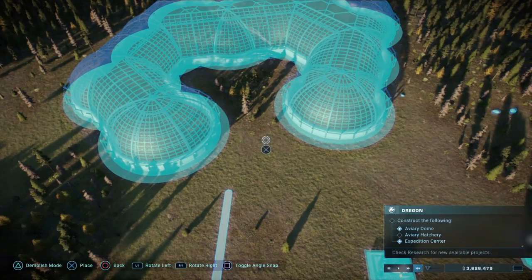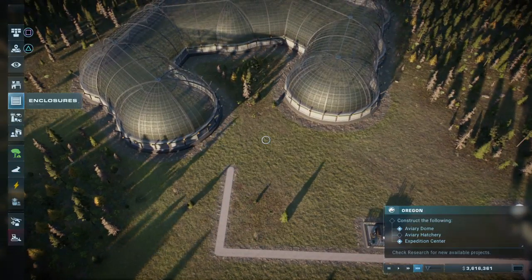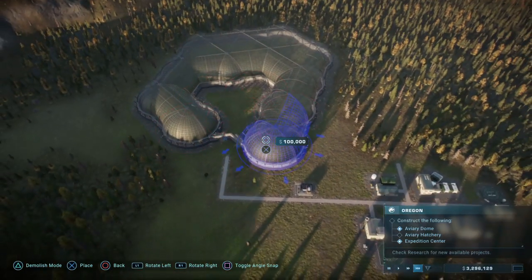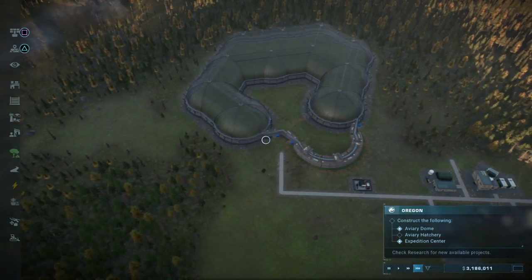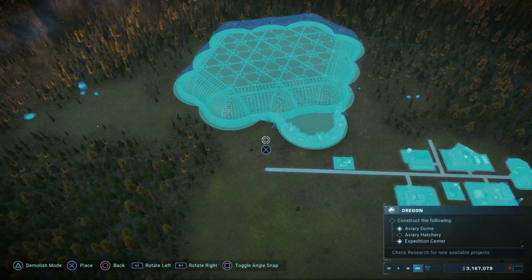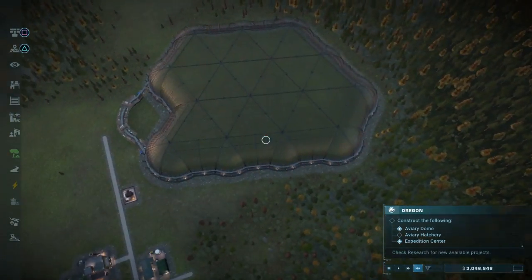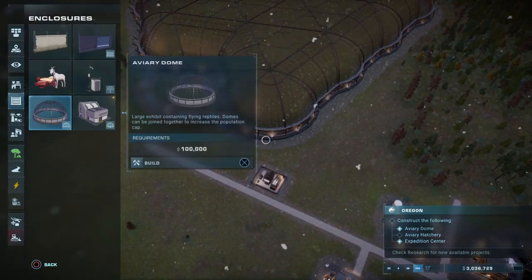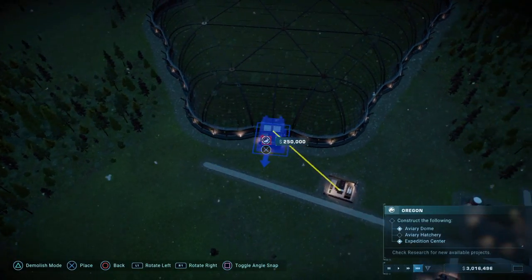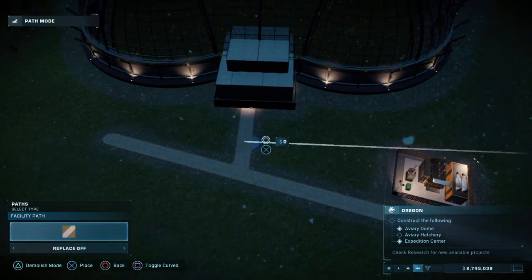We're going to finish putting this together first before we do anything. Thank you game for finally letting me go back. I need to get rid of the path one more time. I want to have a big aviary dome. I think that's good — it's not even, but I didn't really want it to be even in the first place. I want it to connect there, which is kind of why I put it where I did — I didn't want a diagonal road, but we're going to have to deal with it.